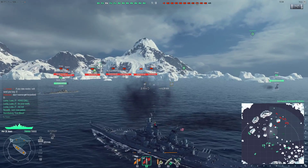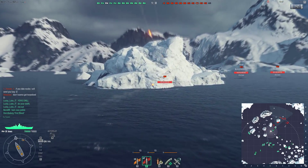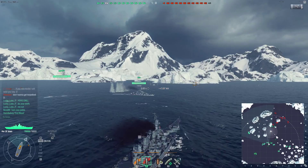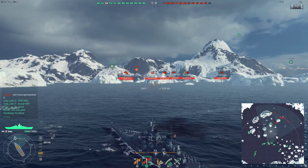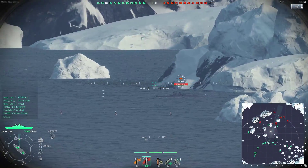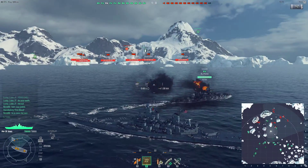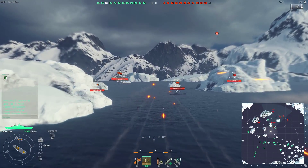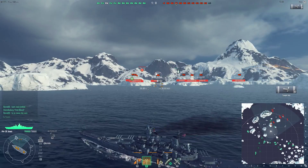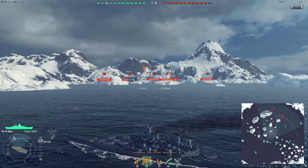We're going to shoot at this Mogami — I'll lead by the front two guns which are ready; the rear turret is still turning. There's not enough lead on this guy — Japanese cruisers always seem to need more. We turn and fire again. Although we suffer with turret traverse, we do have a 26-second reload which is quite nice. Those weren't bad — he just turned away at the last minute, but we still got two hits for 9,000 damage.